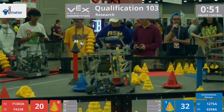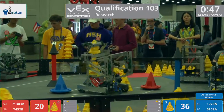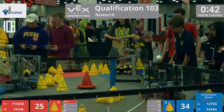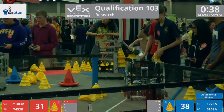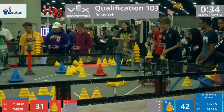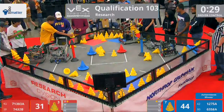But the blue alliance still has a mobile goal inside their 20-point goal zone. 45 seconds left in the match. 74-32-B — that is the Empty Brains. They're trying to get those cones up and on that red stationary goal as Ash tries to get that red mobile goal into the 20-point goal zone. Empty Brains dropping it off.